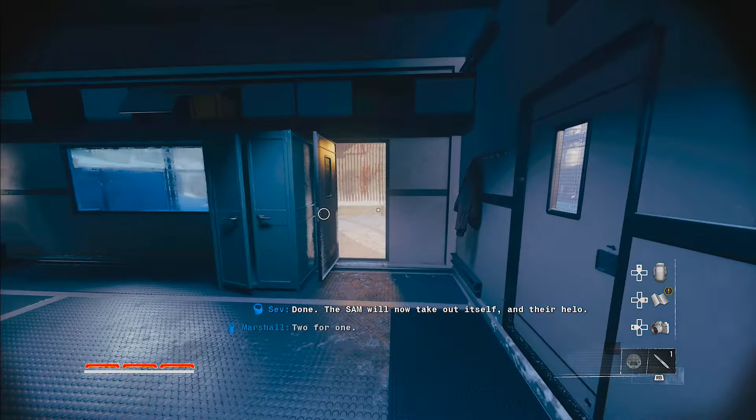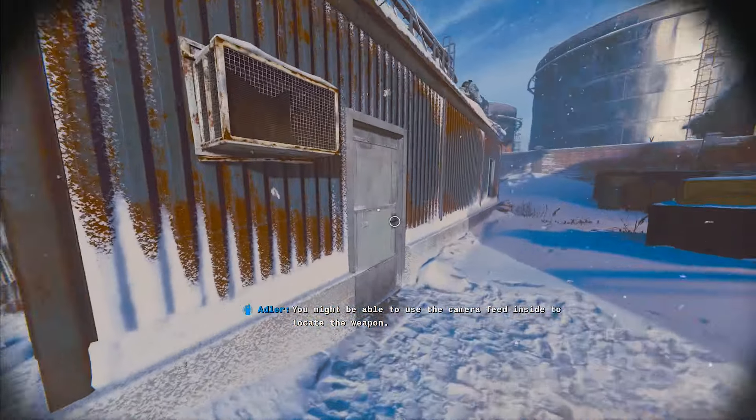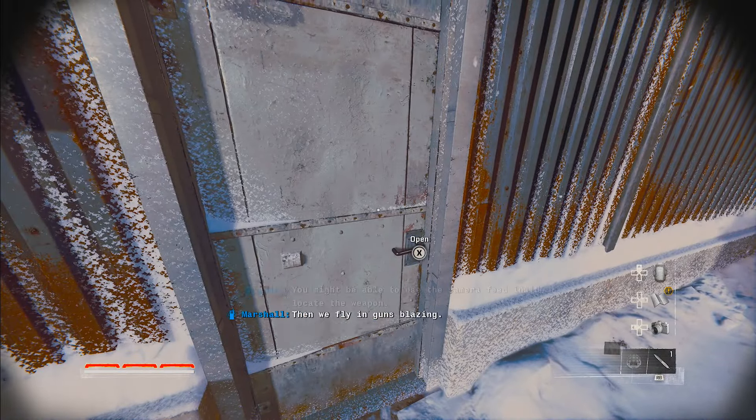Now instead of going to the third target to our left, we're going to go right and go all the way over to where we can access the security cameras. Right across the road to the left there is one enemy inside this building looking at the computers. All you have to do is come in here and silently take him out — no problem. Then we're going to hack the computer again using the same code.